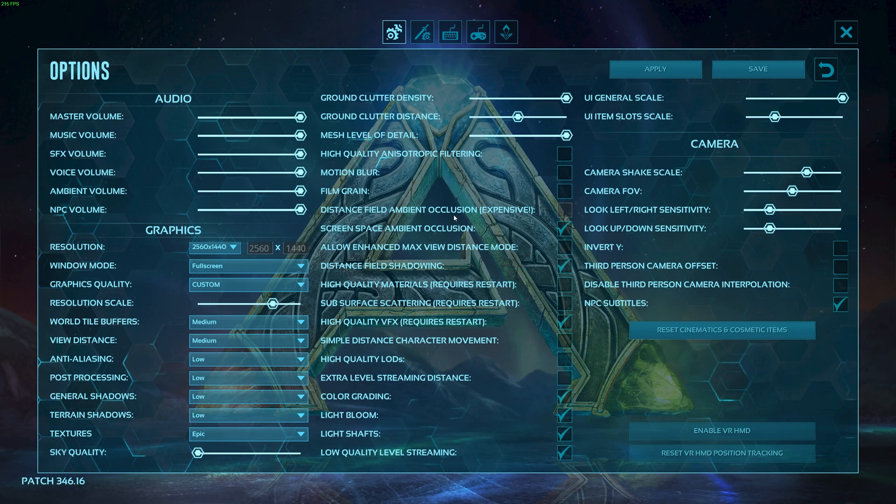In the center here, we have a ton of different settings. I'd usually leave the top ones as is. However, everything on this list I would usually turn off: SSAO, distance field shadowing, high-quality VFX (which requires a game restart), color grading, light bloom, light shafts, and low-quality level streaming — you can leave that on, but I'd recommend turning it off if you have the game on a faster SSD instead of a hard drive. Finally, on the right-hand side, all of that is user preference, though camera shake I'd usually recommend turning down as it makes the game a bit less motion sickness-inducing. If you're struggling with that, especially consider turning off motion blur and any other blur settings.